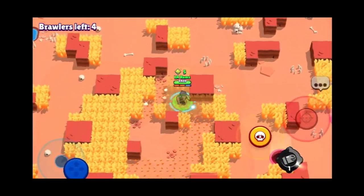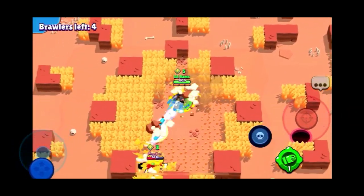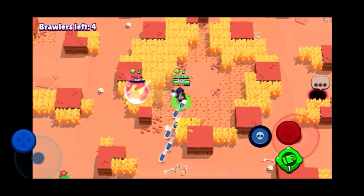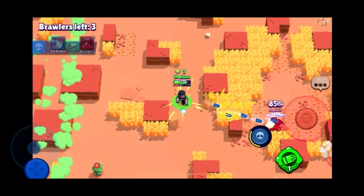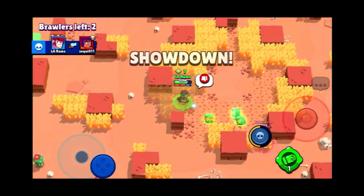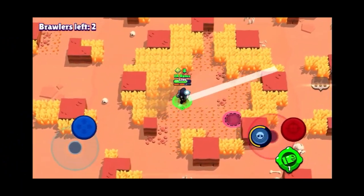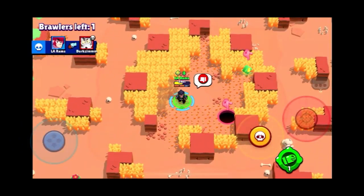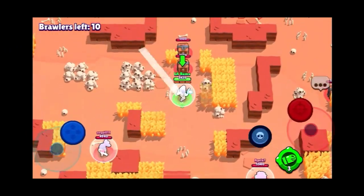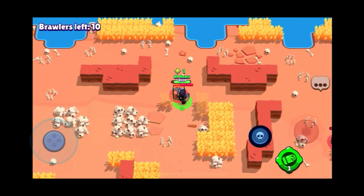This is also the reason I would suggest using Slick Boots. Slick Boots increases his movement speed, which allows him to cover more distance while his shot is unloading, giving him a better range. This star power also allows for a larger margin of error — if you completely miss his shot, you can move so that it will hit something. Since this star power increases his speed, he will probably be able to catch up to the brawler you are aiming at, which makes the shot not a complete waste. Thanks for watching.